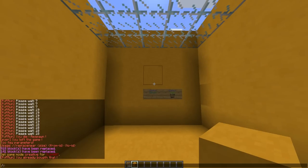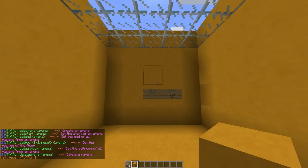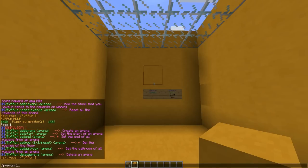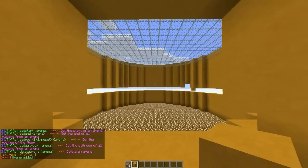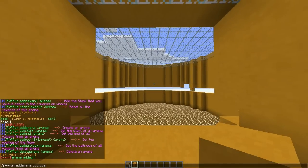First of all you're going to want to do /pvprun, which shows you all the commands. There are multiple pages, but we are going to want to actually add an arena and we're going to call it YouTube. So that's created the arena, and we're going to want to set the end points and the wait room in this little box here that I've created.